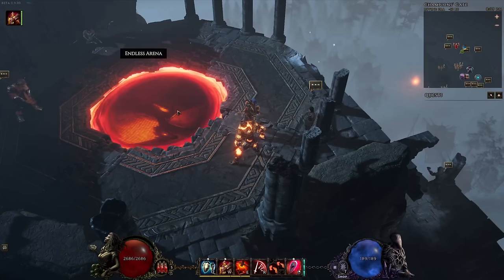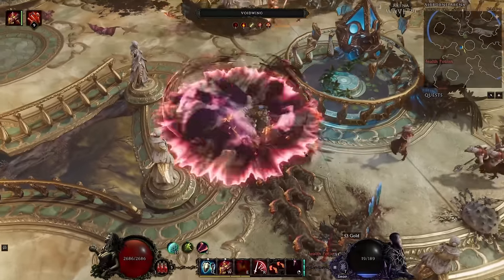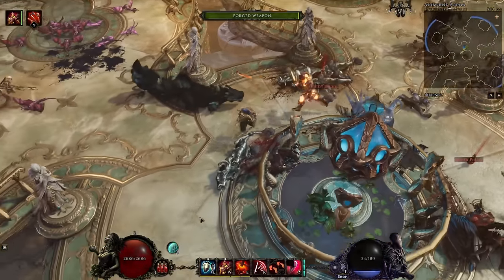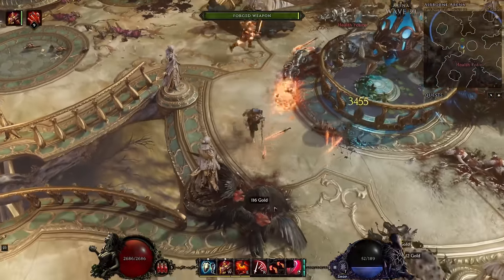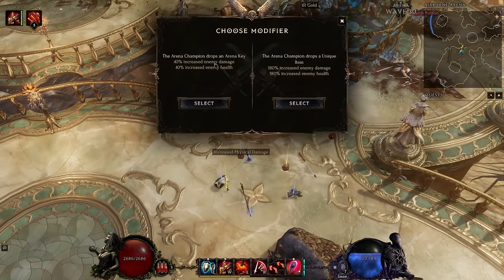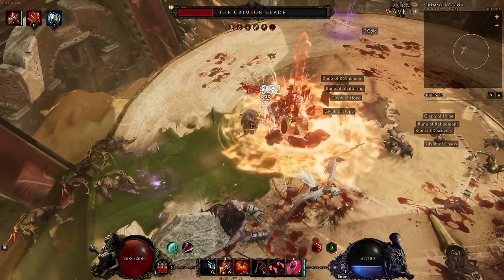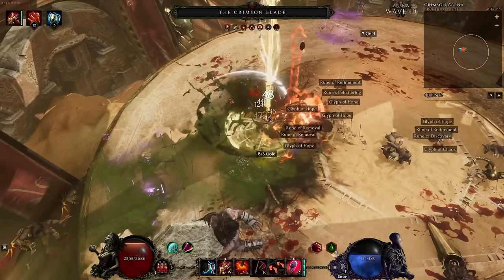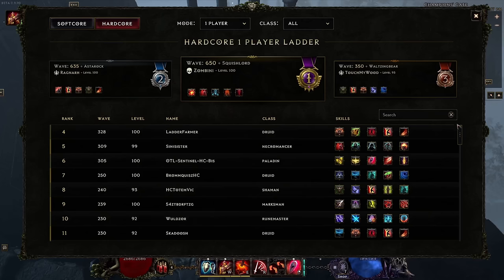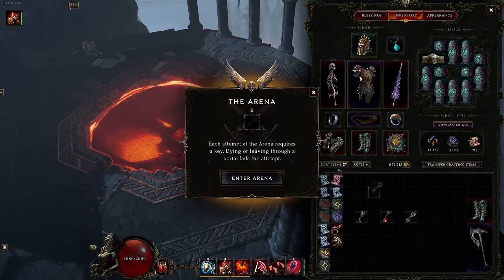Lastly, we have the Arena, where the player faces swarms of enemies in a confined space. Waves come one after another, and as they're completed the wave counter goes up, as does the health and damage of the mobs. Every 10 waves the arena continues in a random map, and before progressing you must choose one of two modifiers or forfeit the run. At wave 40 you'll meet one of three arena champions, each with their own unique drop. There's also an endless arena tracked by a leaderboard. You need an arena key to access it.